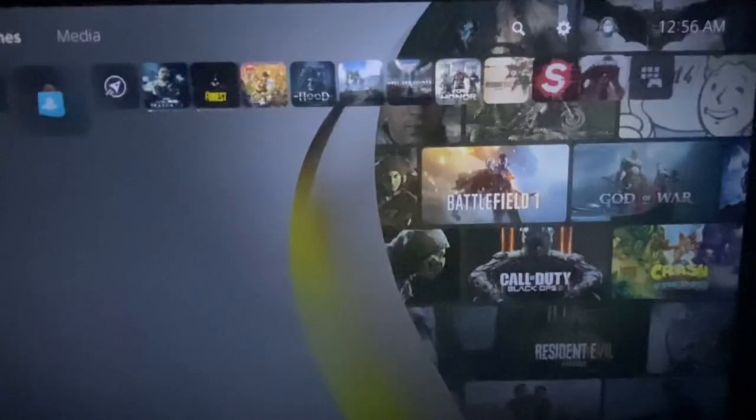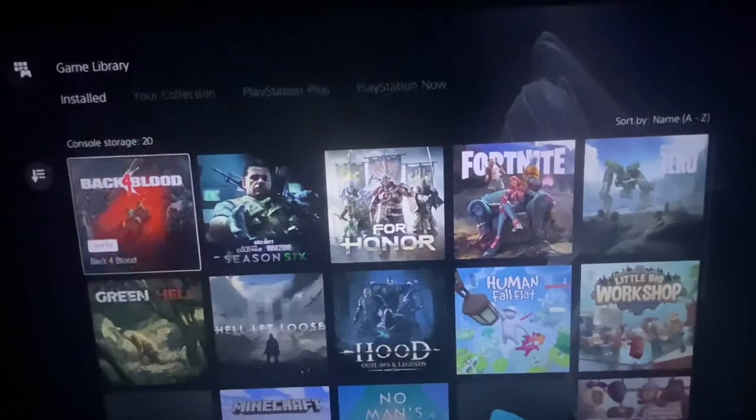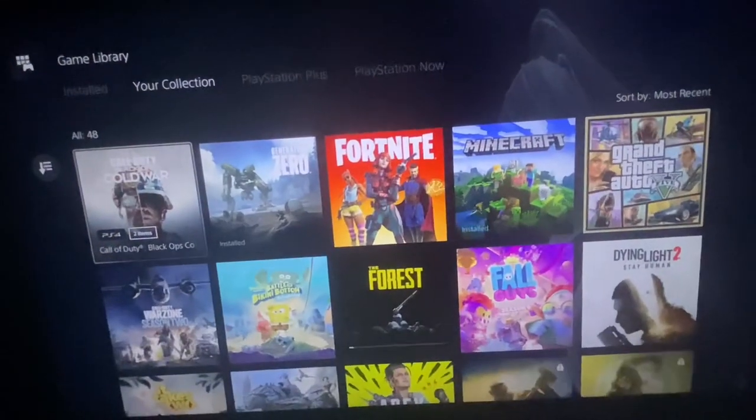Now swap to the account that owns the game. Then from here you want to go all the way to Game Library, then Your Collection, then redownload the game.